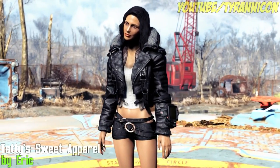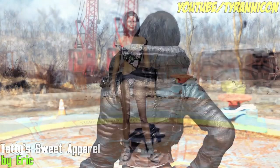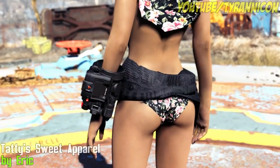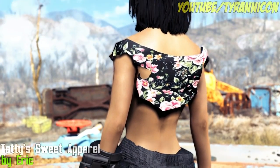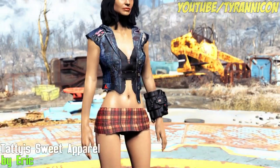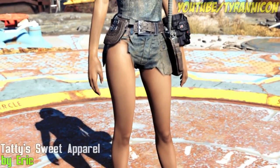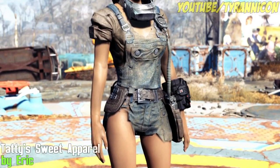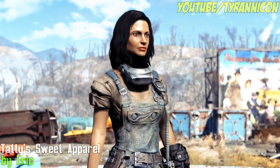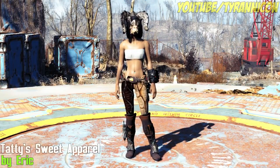Tattie's Sweet Apparel by Eric. There's some people who don't like skimpy mods, but there's a hell of a lot more people that do. So as long as people love them, we'll keep showing them. This mod adds 13 skimpy outfits for your female Wastelander. Also includes 5 piercings and a Deathclaw mask. They can all be crafted at the chemistry station, so if that's your thing, go do it now.